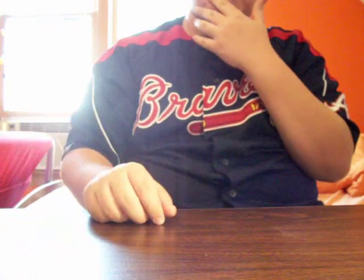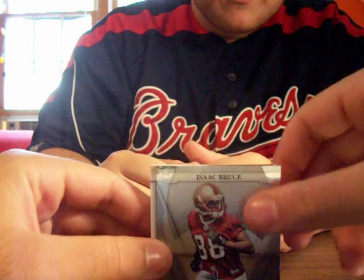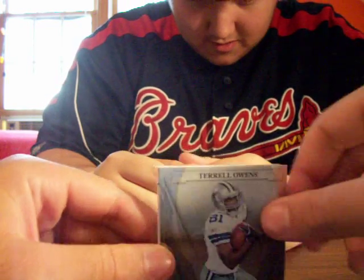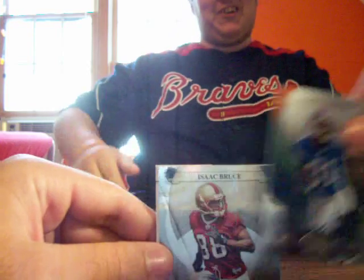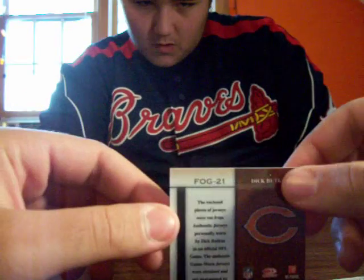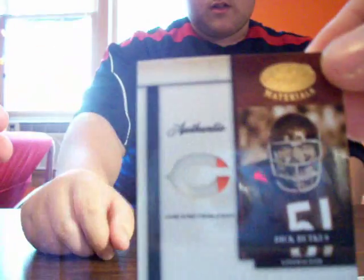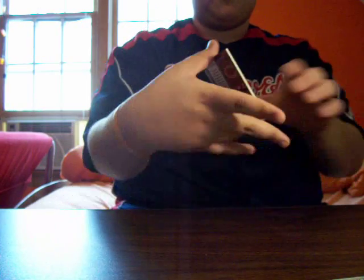Okay, I think we might have something here. It's nice looking. We have Donovan McNabb, Isaac Bruce, Plaxico Burress, Terrell Owens, Calvin Johnson — another inside joker. And the hit is a Dick Butkus patch prime jersey, numbered out of 25. Prime Bears patch. Get a nice view of that. Who has the Bears? I'm looking for the Bears and I'm having difficulty finding them.